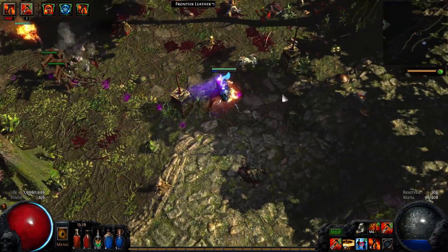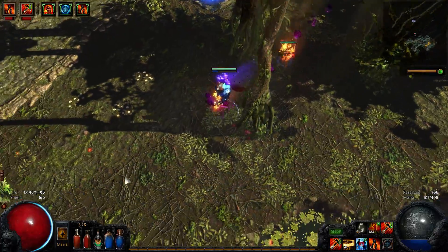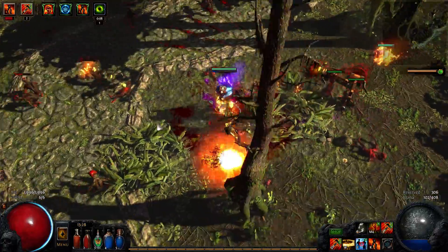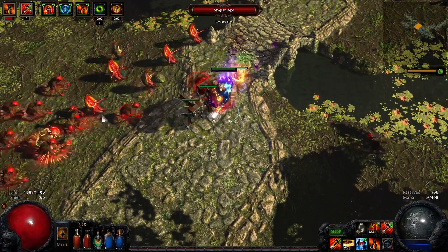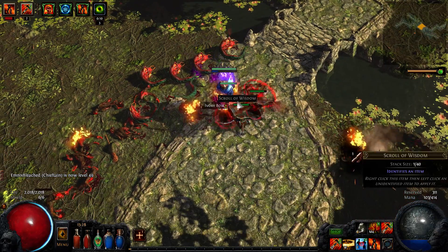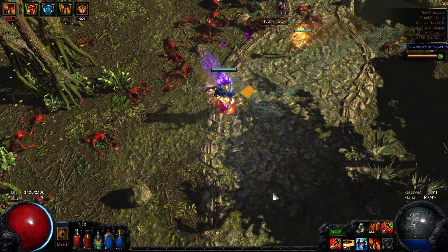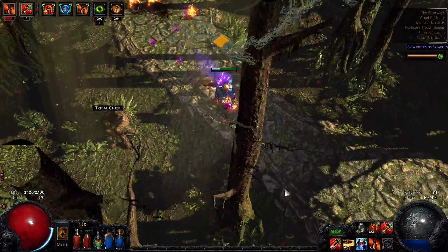It seems that once you get into Cruel they start activating more kinds of breaches. There are five breaches actually — three elemental, physical, and chaos. Right now I think we're encountering the physical breach more often, probably because we're now in Cruel. Another level — we want to get the life node over here and then the stun cluster, and then we can start working on our stun build.